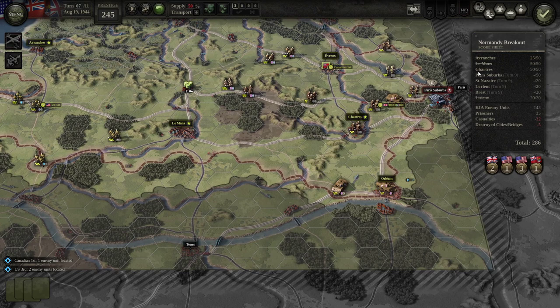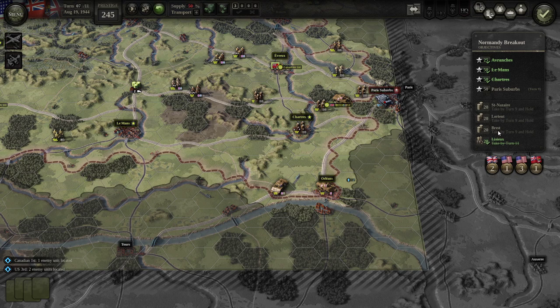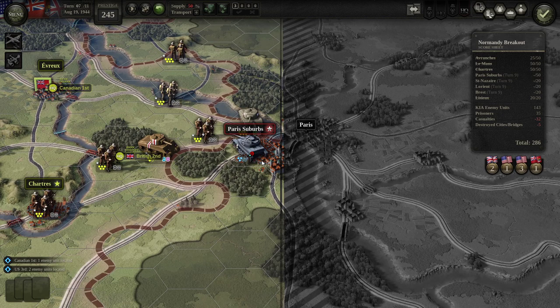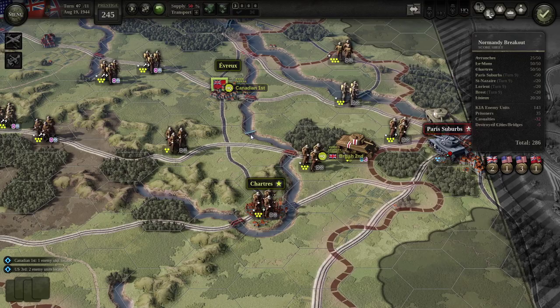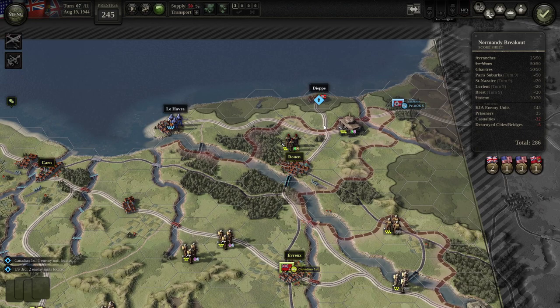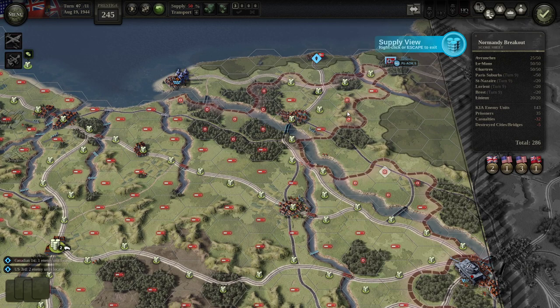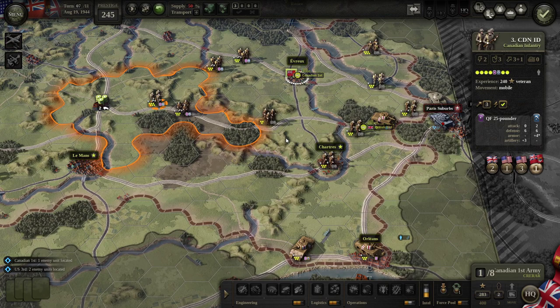Next turn we'll be able to — these guys are out of supply and out of command range, so they're just suffering from all kinds of penalties. This is turn seven so we only have two more turns to capture all three of these. Let's take a look again at the scorecard — check, check, check, then Brest, Lorient, and St. Nazaire, which are all on the west side. Paris suburbs is looking good — we have two turns to take that. We can just bombard the heck out of them.